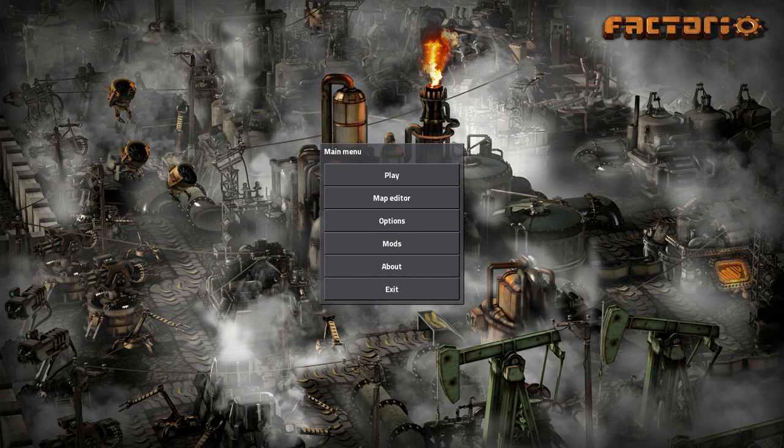Another huge thing is they did tons and tons of optimizations. Just to name a few of the big ones: they improved mining drill performance when mining drills get backed up. Up until this point, mining drills would always be in an active state in terms of how the game calculates things, even if they're backed up going into a chest. So you'd have hundreds or thousands of mining drills always taking up performance. They've changed it so that when a mining drill backs up, it turns inactive and isn't even counted until it gets unbacked.